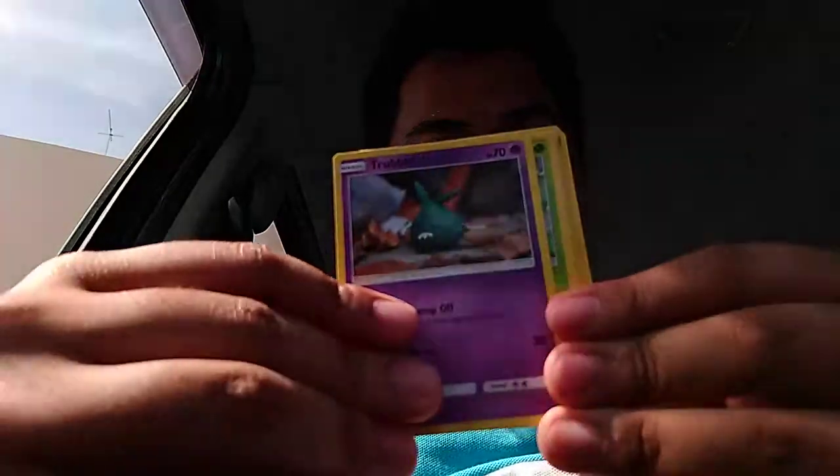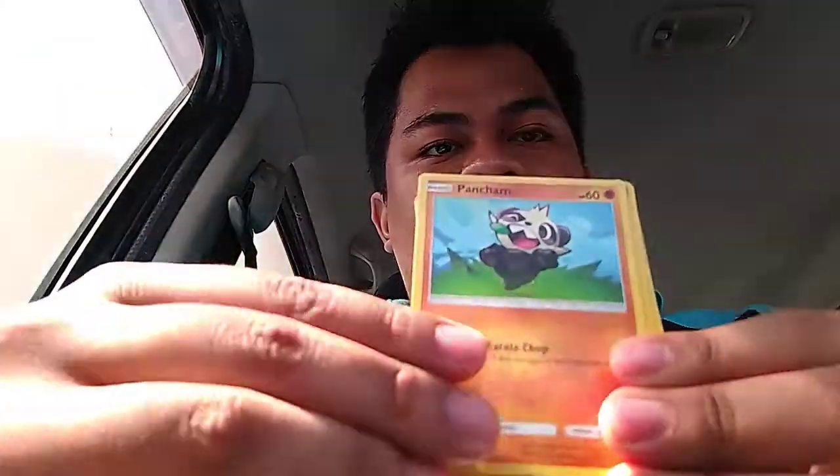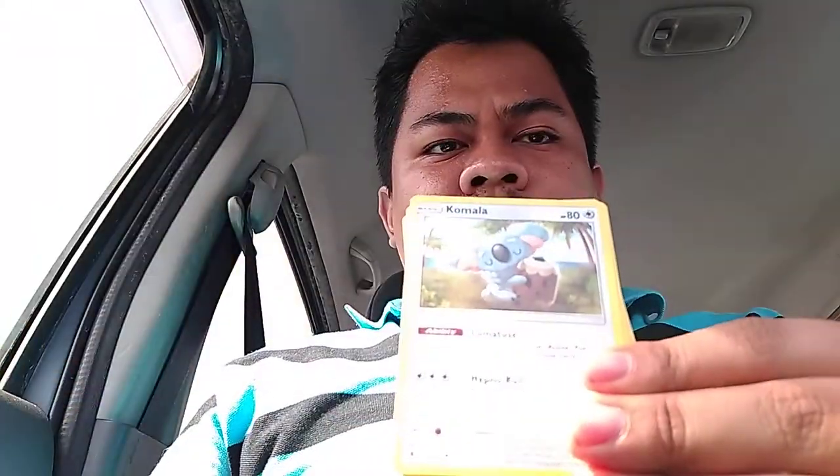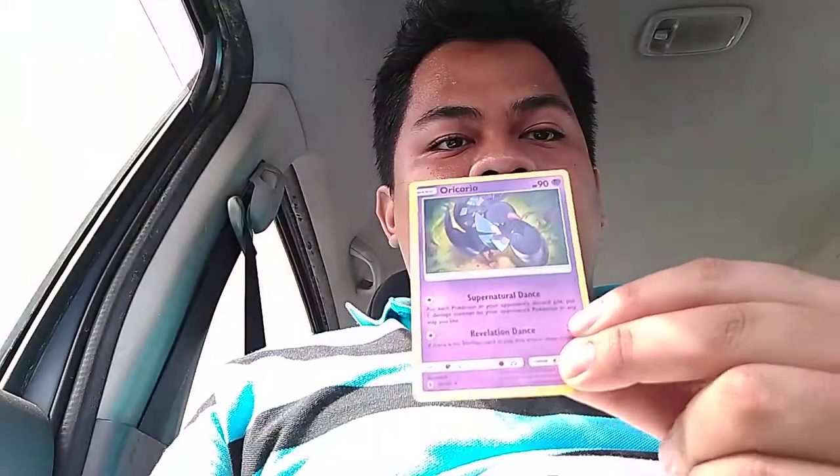Okay, for the second Tapu Koko pack. Ladies and gentlemen. Alright, we're starting with Krabby, Tidal, Chansey, Vulpix, Pancham, Rescue Stretcher, Komala again, Gothorita, Oricorio, River's Hollow, another Oricorio. How about that, guys? This isn't looking good for me so far.